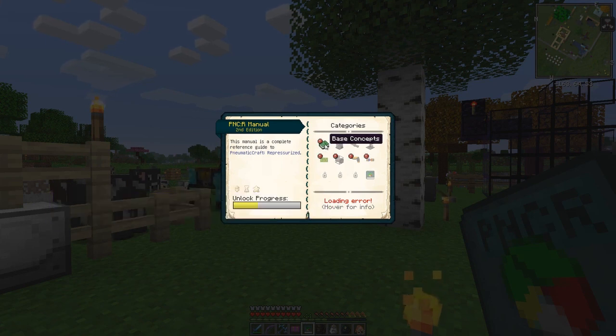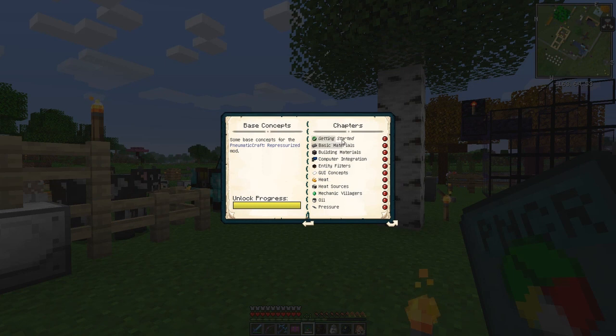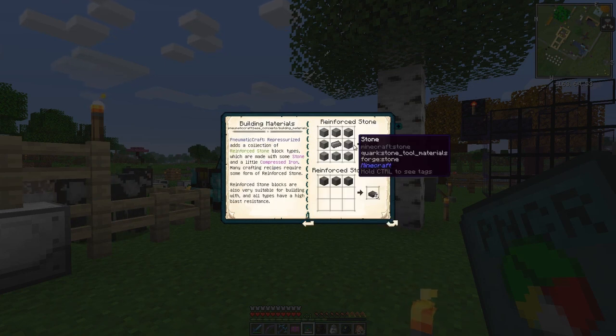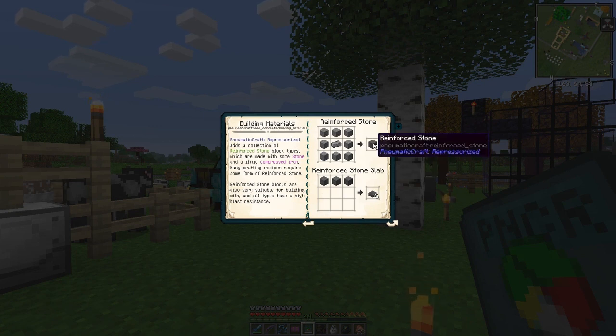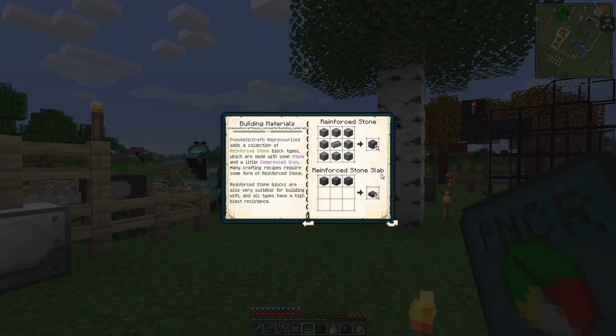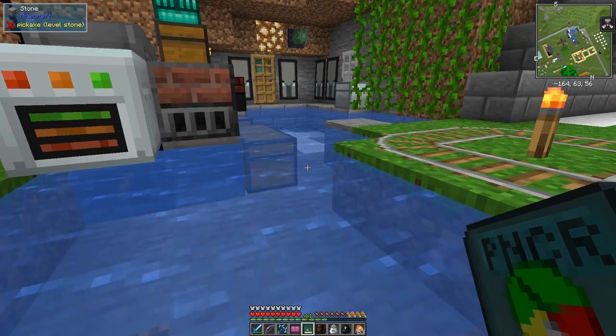Okay — base components, getting started. Let's have a look. Building materials: we need to make reinforced stone — we've done that already — and reinforced stone slabs, which is basically that. I won't read all the book now.